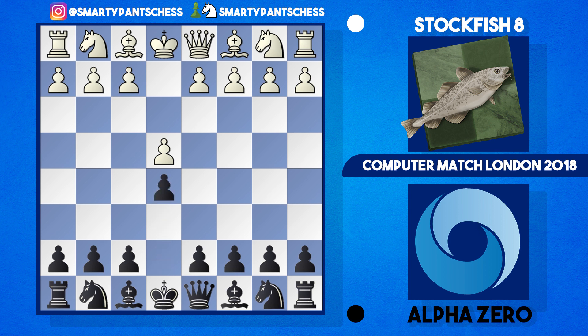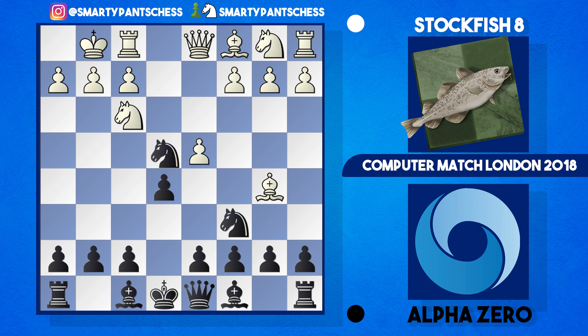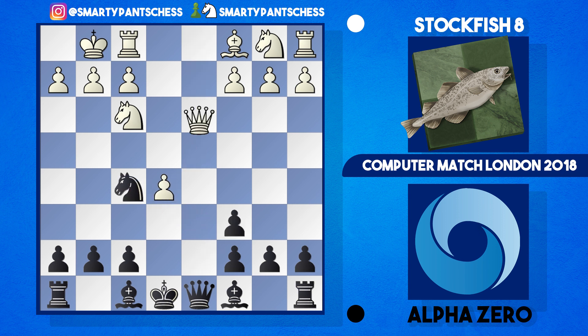In this game AlphaZero played e5, knight to f3, knight c6, bishop b5, and knight to f6 — a Berlin. After castles from white, knight takes e4. Recently we looked at games where white goes d4, knight d6, takes, takes, takes, and then knight to f5, with a trade of queens, and usually AlphaZero starts putting the bishop onto e7 in that variation.